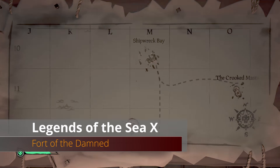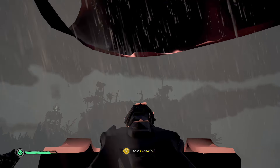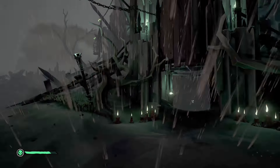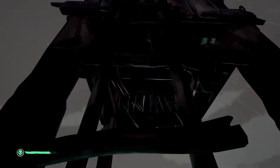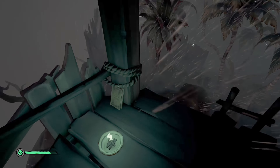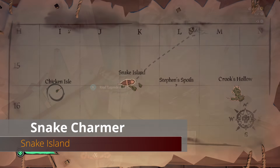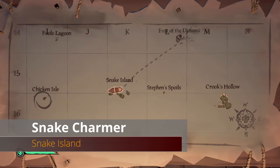Moving on to the Fort of the Damned, south of Shipwreck Bay. Head to the top of the fort — use the entrance as a reference point. Turn left and you'll see a tower with a ladder. Climb the ladder and at the very top immediately turn around to find a book next to the post.